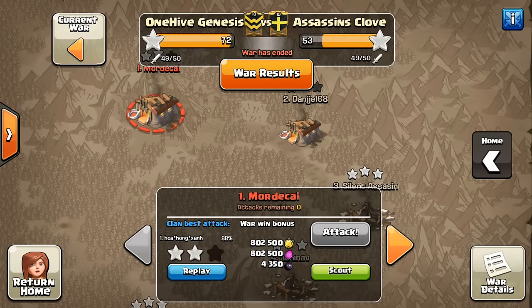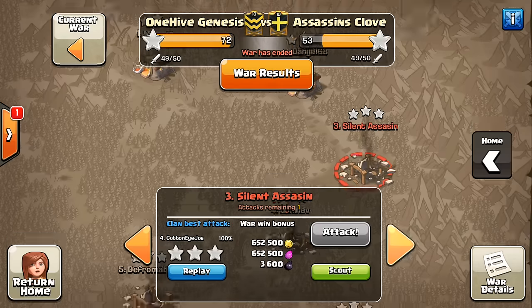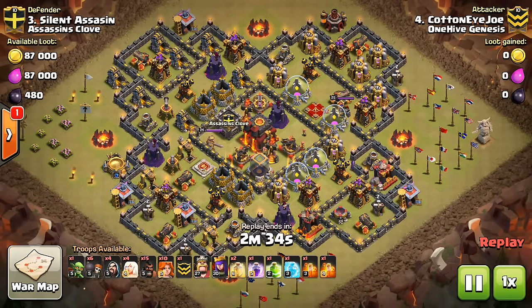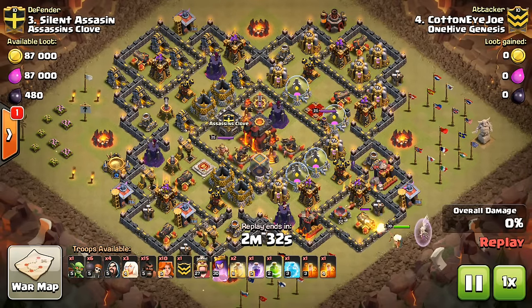Town Hall 11 might be a 3-star game — who knows? We'll see how it develops with the new Valks and everything. Let's take a look at Cotton Eye Joe bringing a great attack against a base that we see various versions of. But the thing is the same.